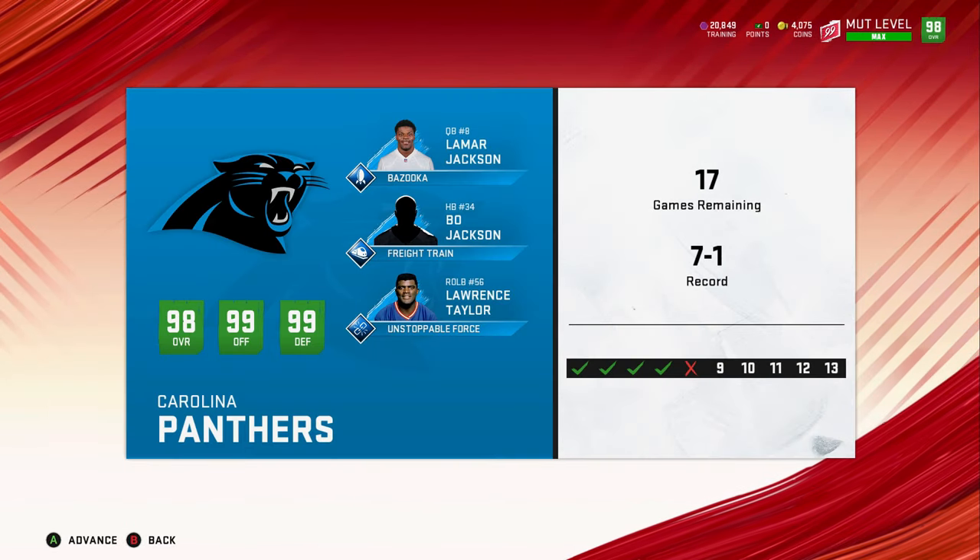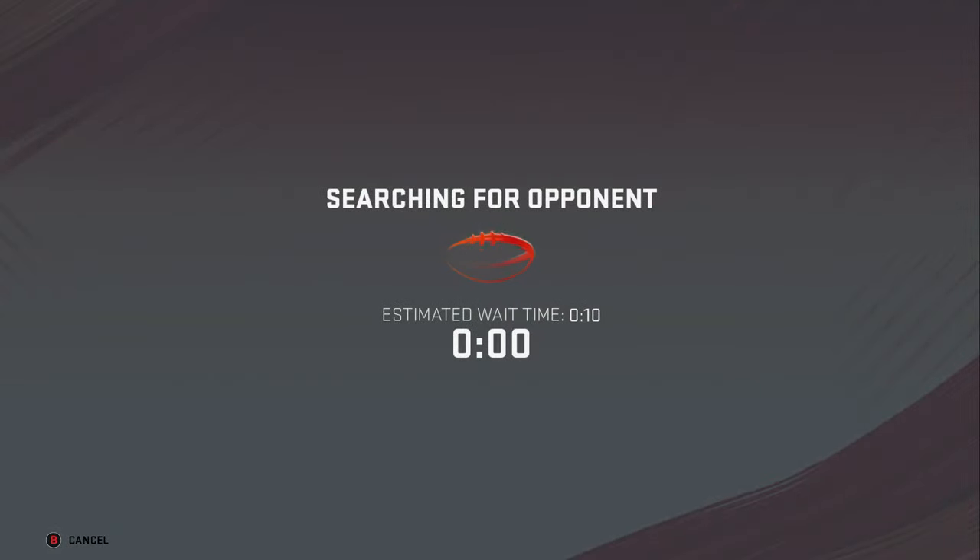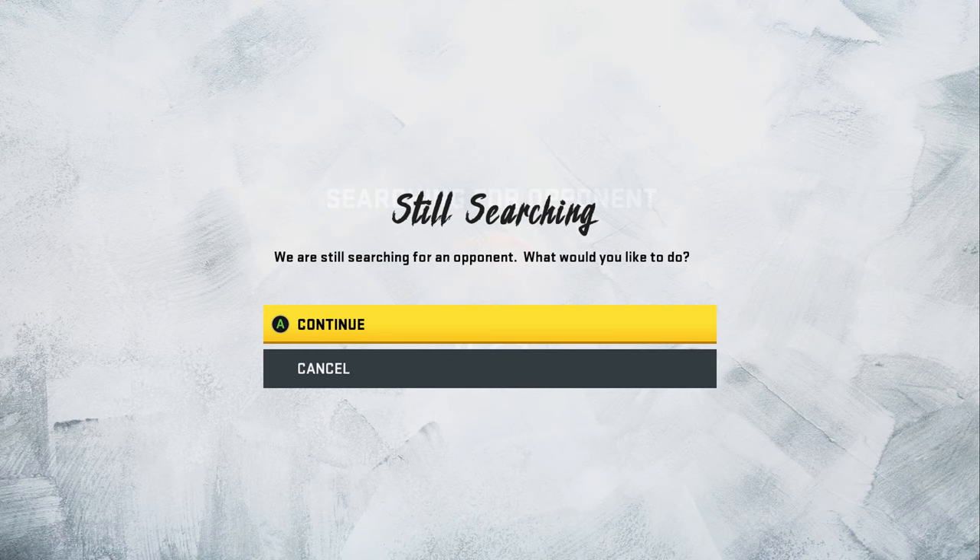This is going to be a video where I take you guys inside a live game of Weekend League and basically tell you what I do, how I make adjustments, and what type of opponent I'm playing. My X factors on offense are Kevin Mowai, Bo Jackson, and Lamar, and my defensive X factors are Brian Burns, Lawrence Taylor, and Calvin Johnson on defense.